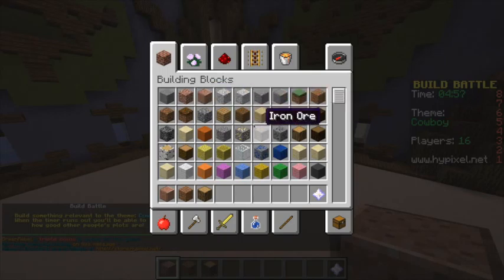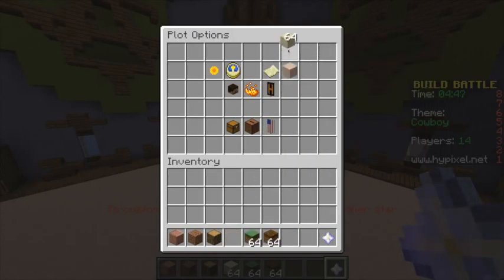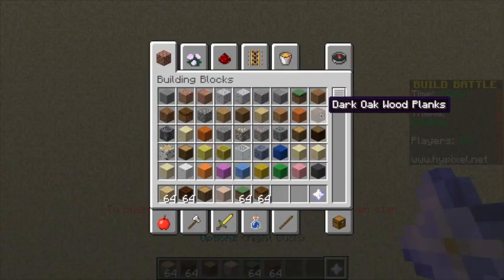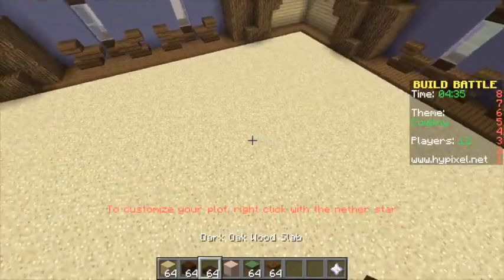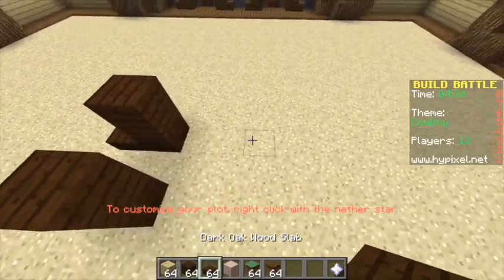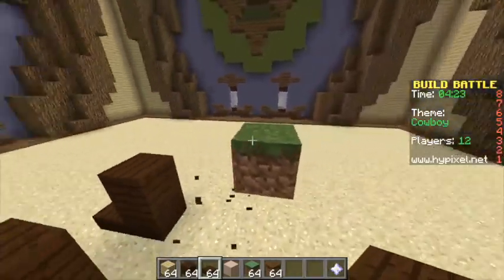Cowboy! How are we gonna build a cowboy? Oh, I know how we're gonna build a cowboy. This is gonna look really, really bad, but I hope it actually looks somewhat like a cowboy, otherwise I'm just gonna be duped. I'm gonna build a horse and a cowboy — I don't even think I can do this. I shouldn't be that underconfident, but how am I gonna build a horse?